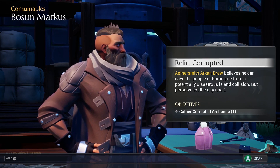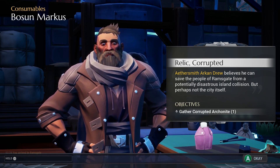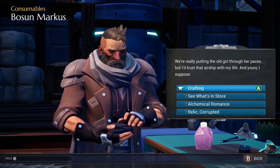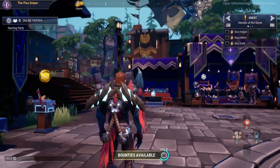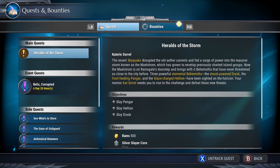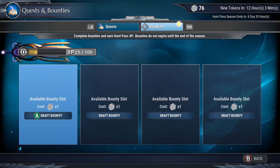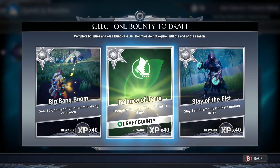We can save people, but not the city itself. So what we're collecting this for is to get the people out - that's what we're going to be focused on. Now I'm going to the bounty screen. On your consoles, hold down the start button and it pulls up your bounty screen. We're going to select the Balance of Terra bounty.